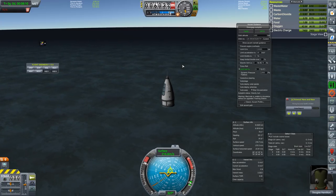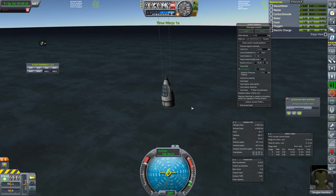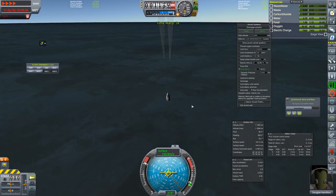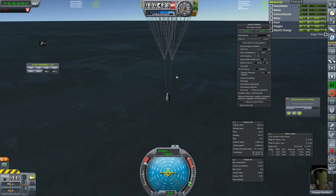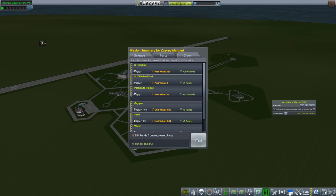At least until we get all the way into orbit, at which point we can bleed our speed slower by hitting the atmosphere at a much more shallow angle. We have parachutes out now — they haven't fully deployed yet, but they fully deploy at around 1 kilometer up. That's our first stage hitting the water. Now they should fully deploy and we're down to a speed of about 7 m/s — much more comfortable. Now we just have to recover the craft. We earned a little bit of science on the way up — a crew data report from just above the water in space: 2.3 science.